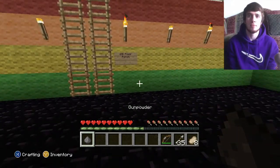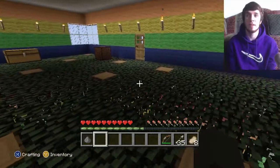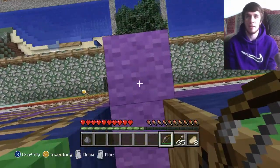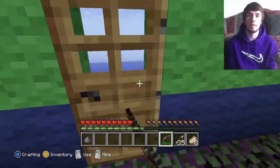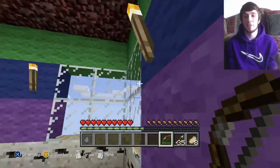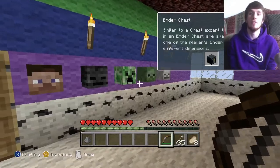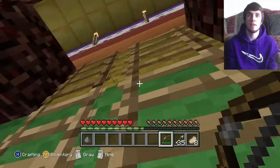Why did I have gunpowder? Oh, because I killed that one creeper. This is the tree garden area. I have a ladder in the back that extends all the way down to the ground floor, and this is on every floor. There's not much on this one. I have brewing stands and ender chests, and the heads of my victims - and me. And some chains, iron link fence or whatever.